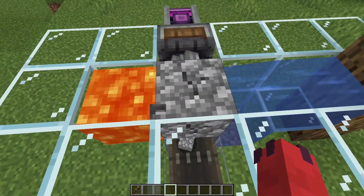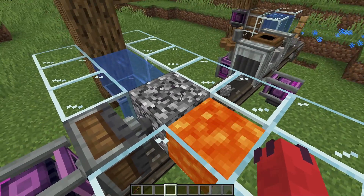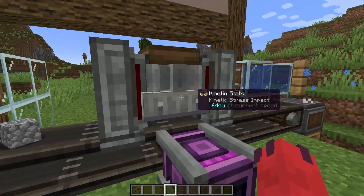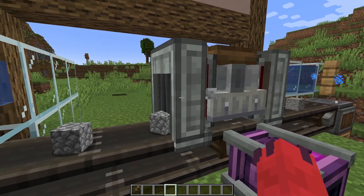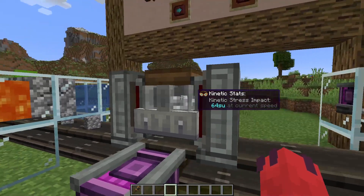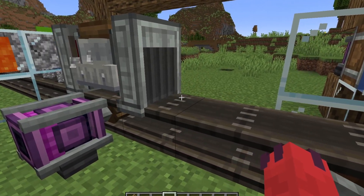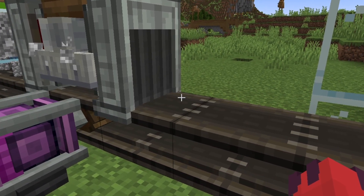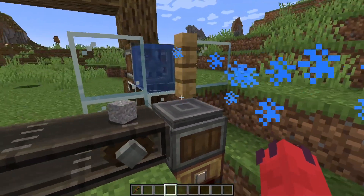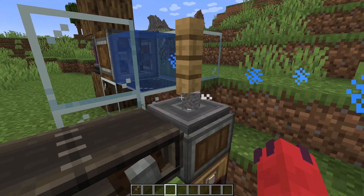We have a cobblestone generator where this drill is constantly breaking the block. It's going onto this conveyor belt and then going into this millstone. The millstone is grinding it down into gravel, as we can see in just a second. Ta-da! And then it's going to go over to this depot, where this fan and water is going to wash it into an iron nugget.